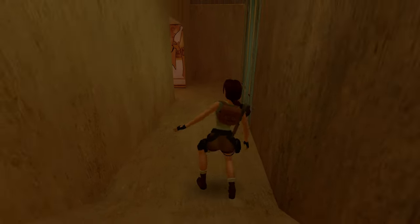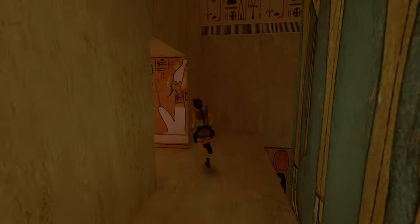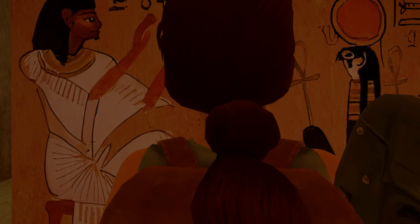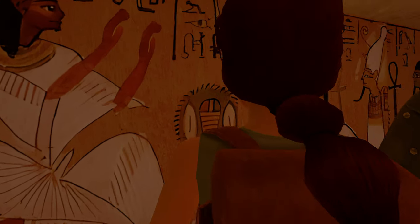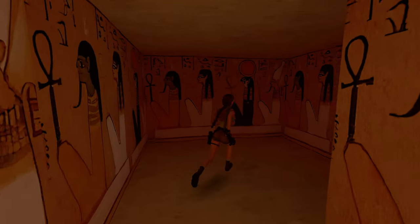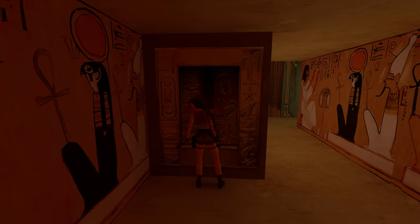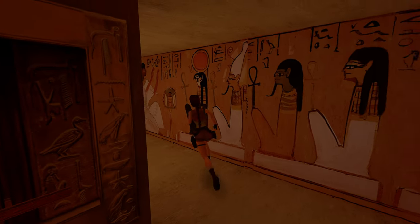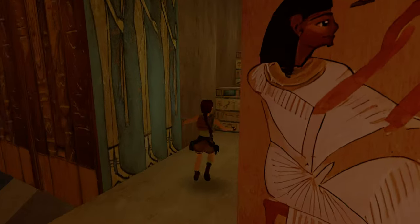We've got another slope we can't climb. Look how beautiful and hand-painted these look — what a difference, but so damn faithful. It almost looks like Horus with an Ankh. They look so good. And that orangey reddish light — seeing it like this, I never thought we would.